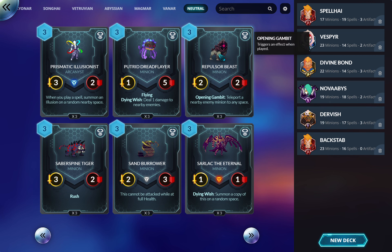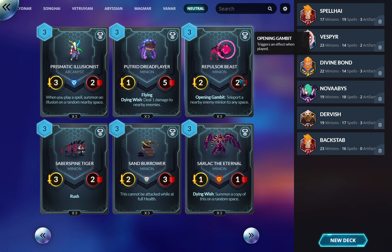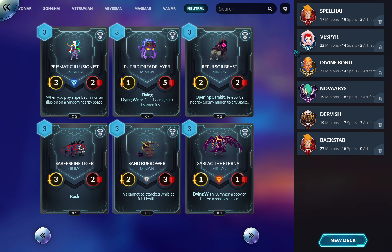Repulsor Beast: budget removal. Teleporting a nearby enemy to an enemy space basically says 'goodbye' — it can get Provoke stuff out of your way, get a minion that's about to murder you gone. Probably don't play it if you have everything, but it's not bad removal and it gives you a body. Like you could be playing Magnetize or something else, but this still does something on the board.